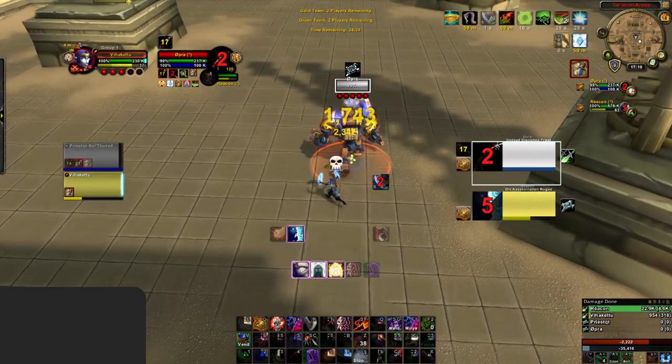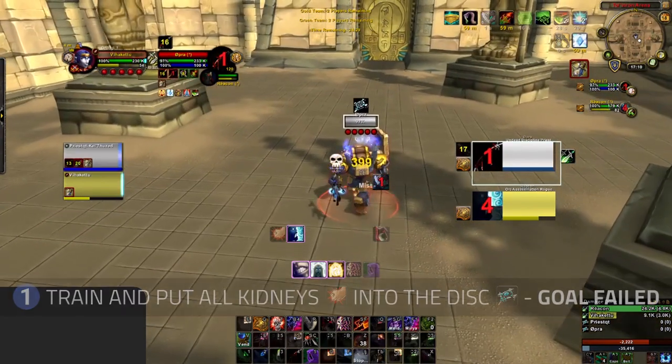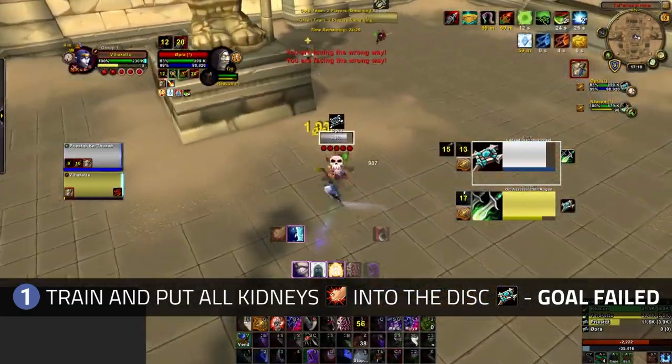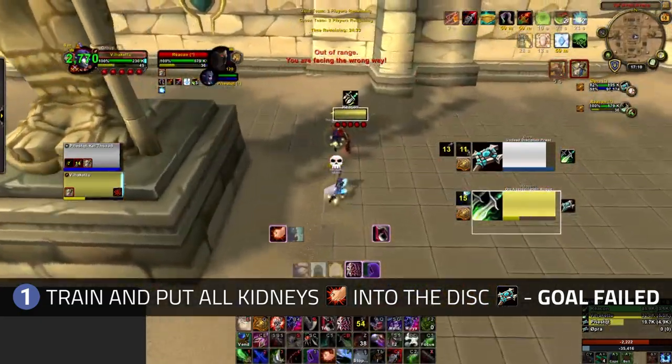You open with Garrote and get your dots on the Disc, but your decision to then run away from the Disc and knock Kidney Shot out of your Garrote is where you fail your first goal. You should be using a Marked for Death Kidney Shot as the Garrote fades and committing Vendetta to get a ton of pressure.